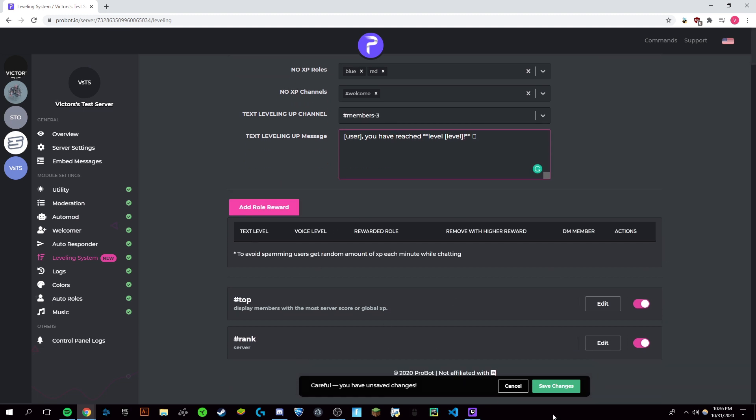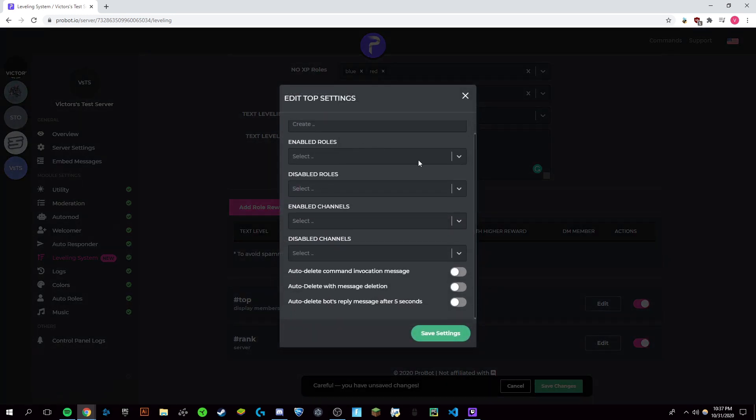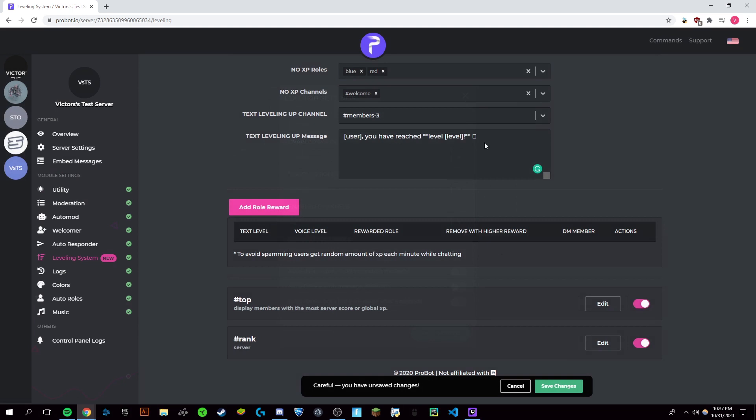Some more things that you can do: you can see down here you can have a hashtag top, which will display the members with the most score or XP. If we just edit this here, you can change all of this and customize it in any way that you want — top can be enabled by only specific roles and things like that. We're just going to leave it as default.